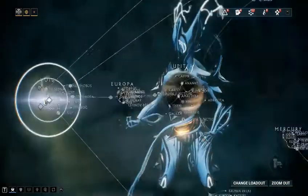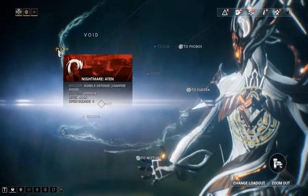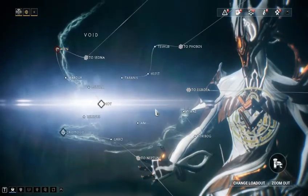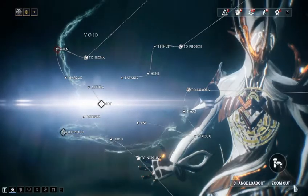Beyond that, the Void has a couple of different access points — it's all fairly basic stuff. There's another Nightmare Mode, and that's pretty much all of the basics of the star map.